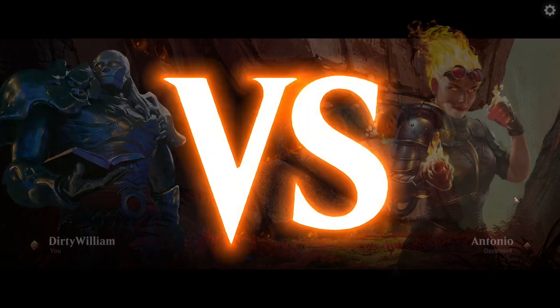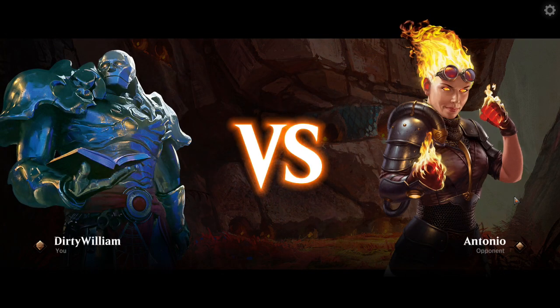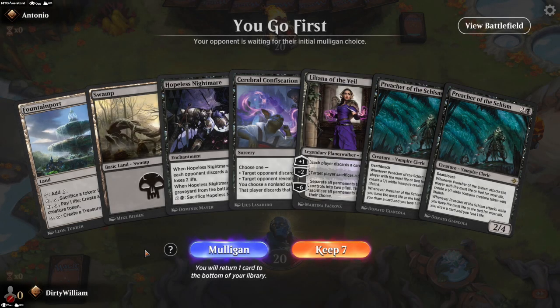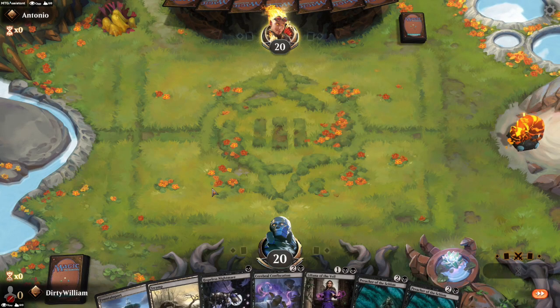Let's see what's going to do me in this time. I've won two matches in a row — it's time for me to lose. Antonio! So we've got turn one Hopeless Nightmare, turn three Confiscation, two lands. Oof.